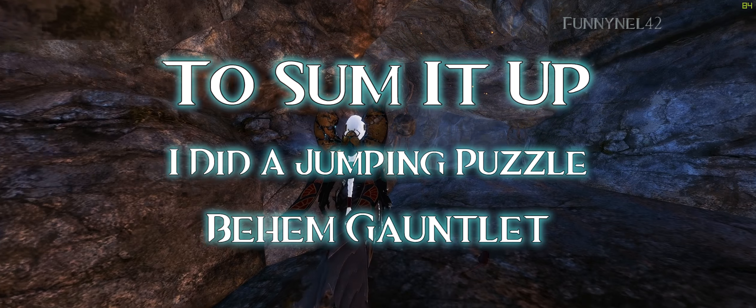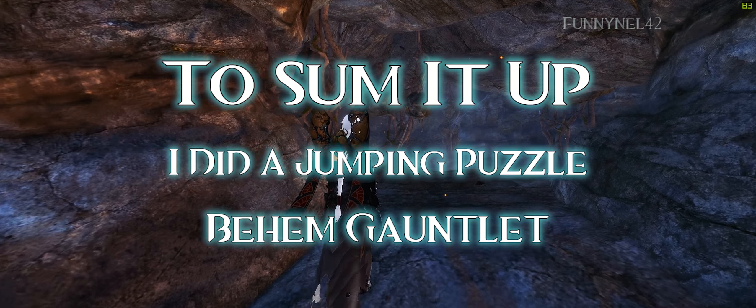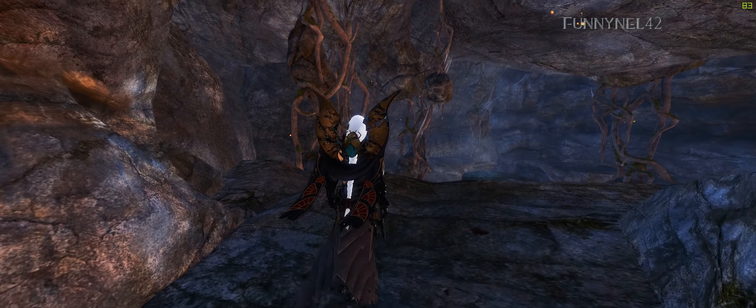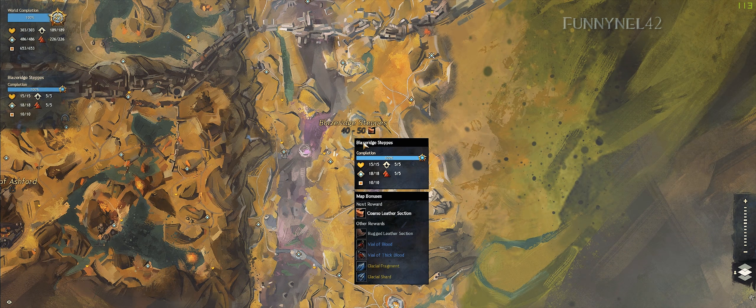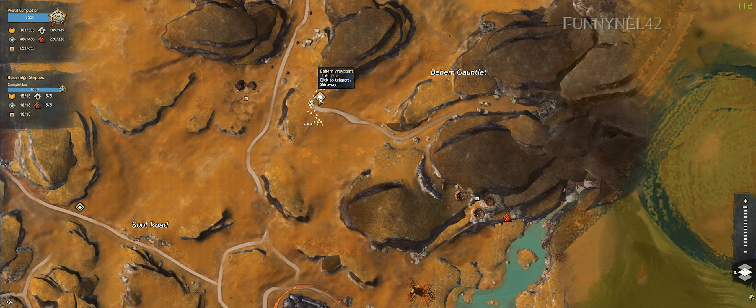Hey guys, welcome back to Sum It Up. I did another jumping puzzle — this one is called Behem Gauntlet. To get to it, go to the Blaze Ledge themes and then the Behem waypoint. From there, follow the road east into a cave.